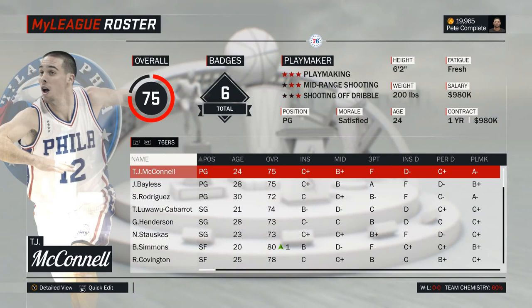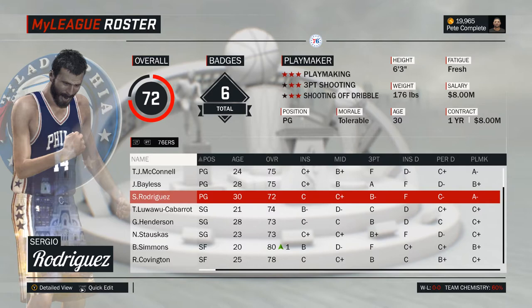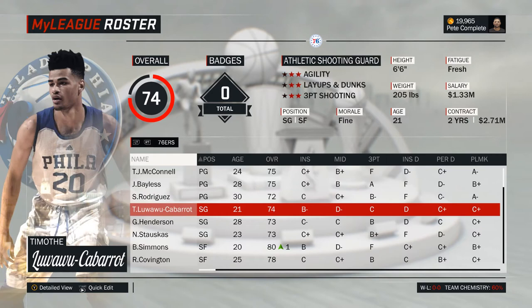Let's start with the roster at the top with your starting point guard. This is already the first position where you're faced with a tough choice, as you can either start TJ McConnell or Jared Bayliss. Both have the exact same rating. McConnell is a bit younger and the better playmaker, while Bayliss is quicker on his feet and also the much better shooter. No matter who you pick, the other one will come off the bench, making 30-year-old Sergio Rodriguez a third-string option at best.